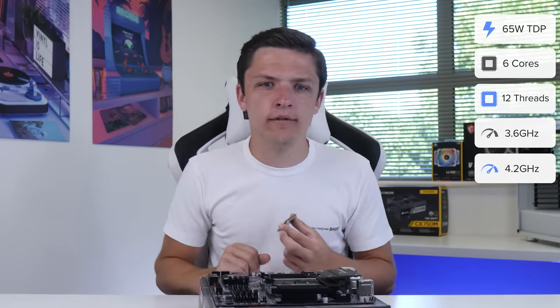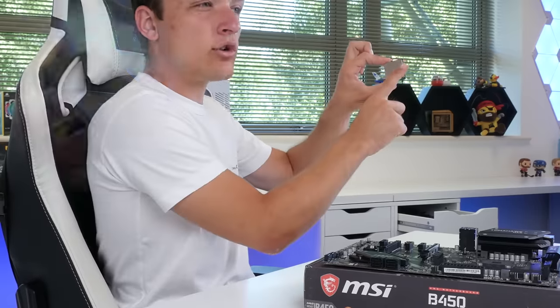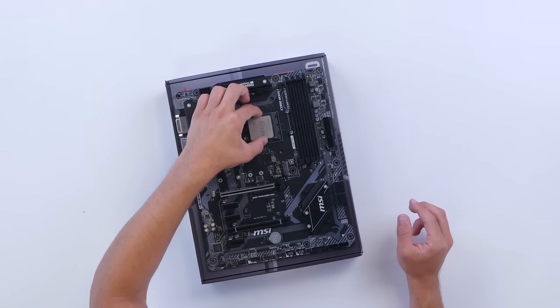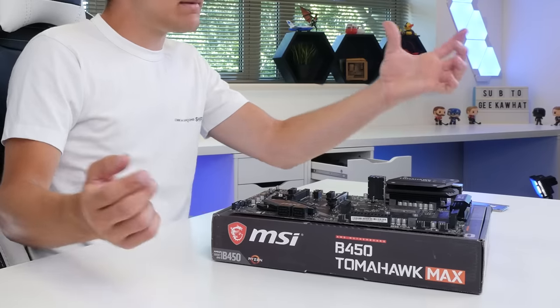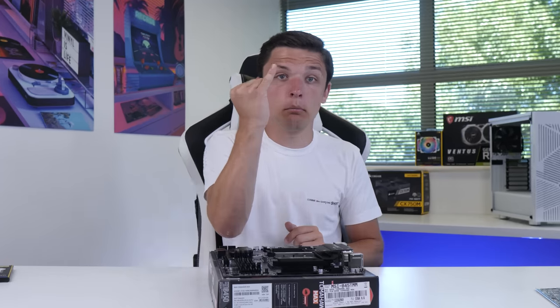Especially if you want to overclock it. To install it, we're going to pull our arm up on our CPU socket, find the golden triangle on our processor and line this one up with the one on our motherboard. It will simply fall into place and you pop the arm down. It requires no pressure, no force and can be done with a little finger.